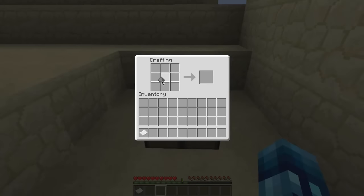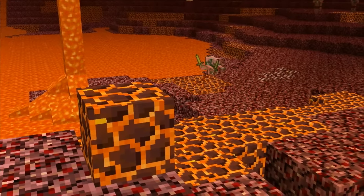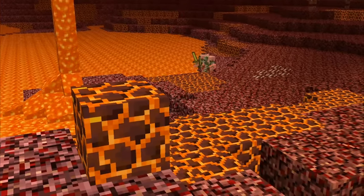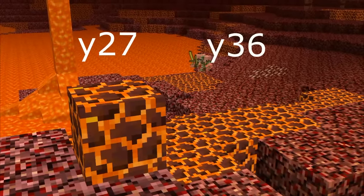The firework rocket recipe now produces three rockets rather than only one. Another new block, the magma block, can be found in the Nether, generating in four veins per chunk between coordinates y-27 and y-36.